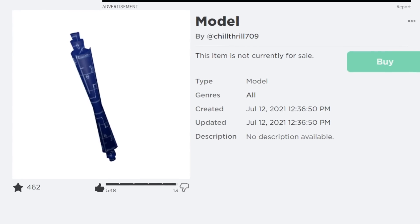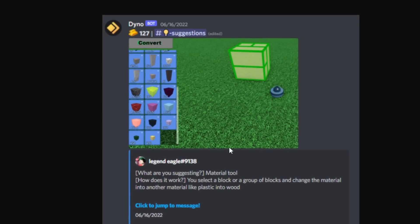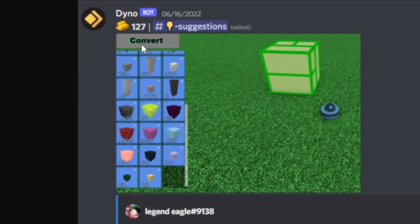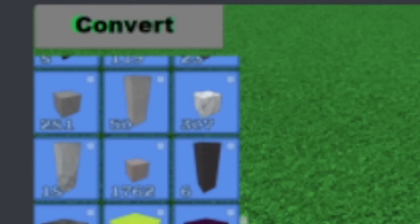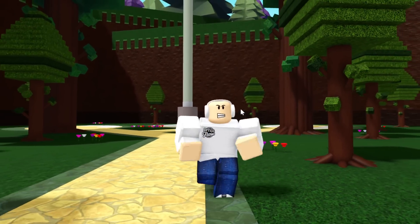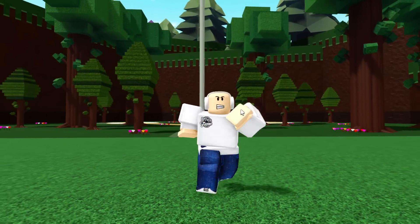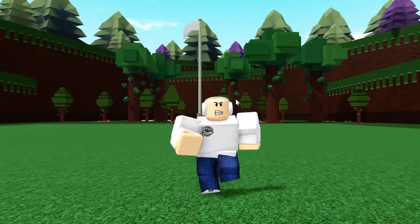Chill Thrill still might add the blueprint tool, but a lot of people are suggesting the material tool. Someone actually made a rough draft of a little convert button where you select a block with the property tool and convert it to a different block — that would be super awesome for builders. Comment down below: which would you prefer — the material tool or the blueprint tool? If you have any other ideas for tools that should be added, let me know.